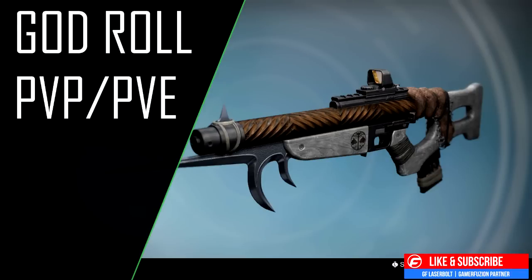Geoflageable here with another video. Today I want to talk about the Distant Star and what exactly the god rolls are you're going to be looking for to pick up this weapon. We're going to break it apart into PvP perks and PvE perks and which perks are the ones you're going to want to look for. I've added the image without any perks so you can get an idea, and we'll be adding the perks individually as we go.